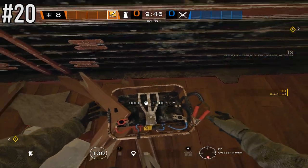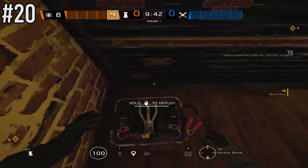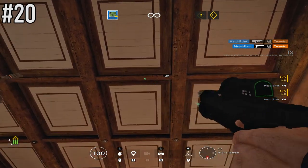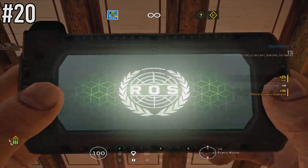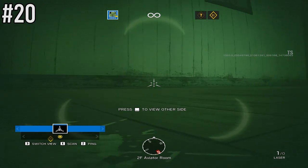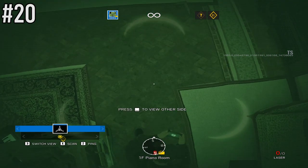The final spot is on Villa — when attacking Aviator, another way to counter Bandit. They may have a mirror setup as well as Bandit holding down Aviator, so come from beneath them, shoot your vertical Zero camera up there, get that vertical angle, and laser any Bandit charges or mirrors that are placed there.